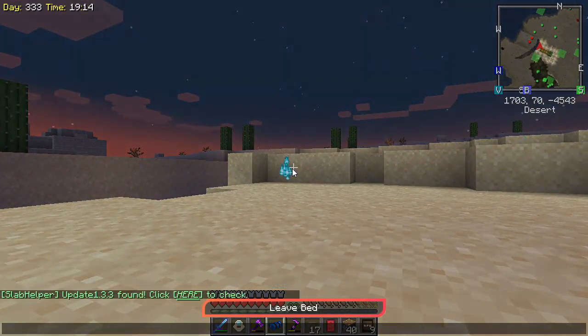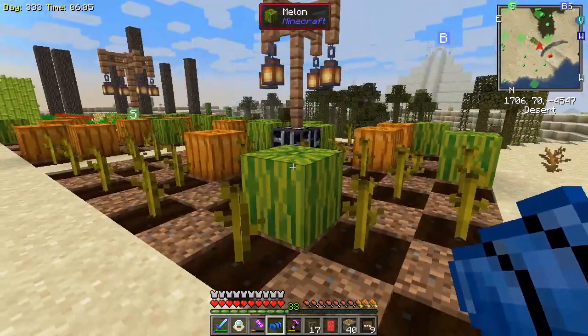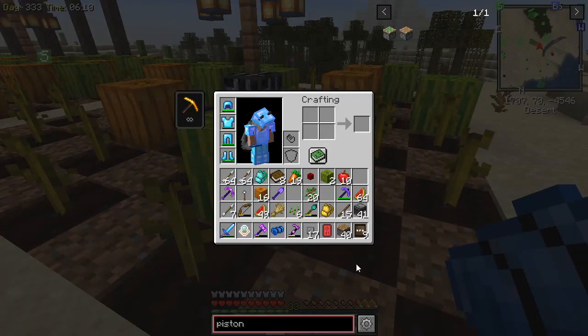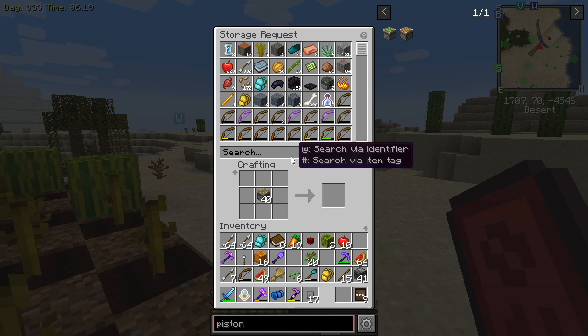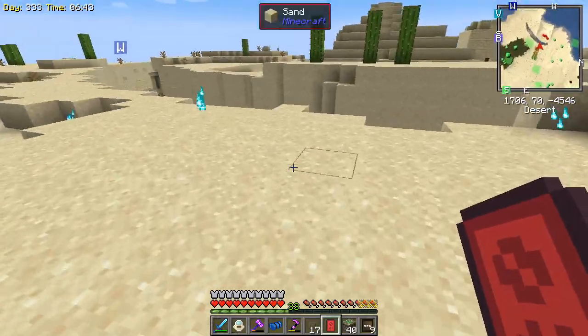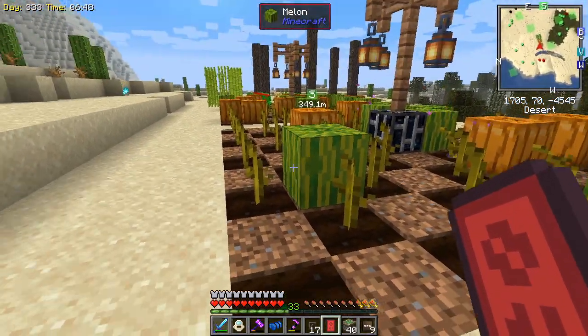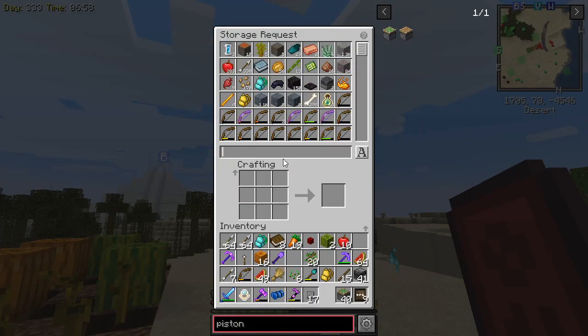Nighttime - let's make it daytime. We also need a phantom farm because we need phantom membranes. I'll show you why we're going to need those in just a moment. We need to turn these pistons into sticky pistons, so we get some slimes and turn all of those into sticky pistons. There's a reason why I'm using sticky pistons and not regular pistons - if we use regular pistons, they will push these blocks down and break them and they will bounce all over the place.